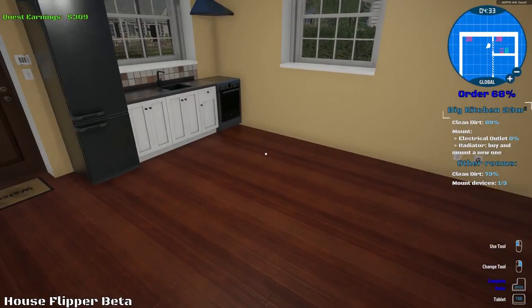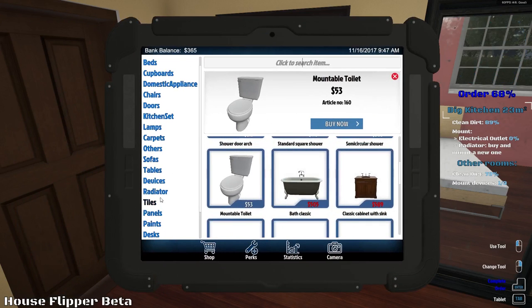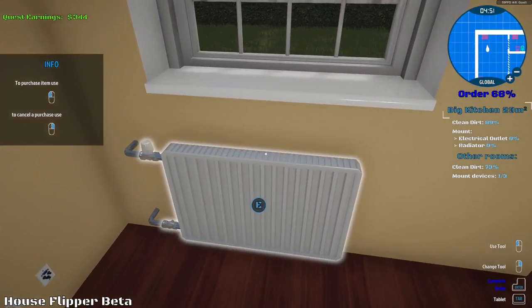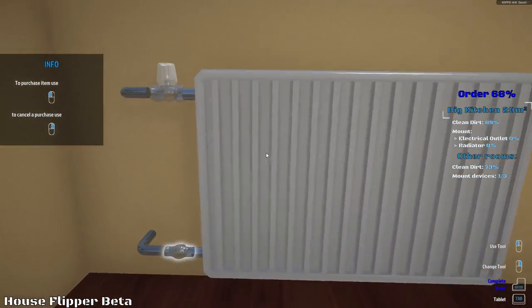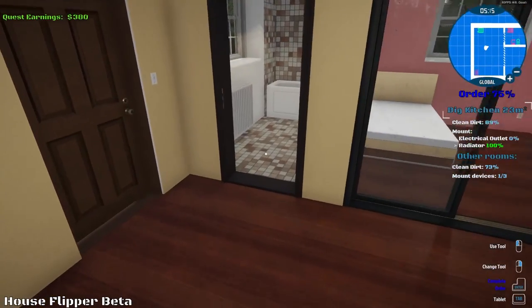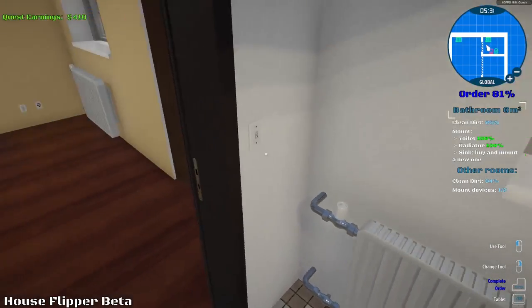So we need two radiators. I thought it said three but it says only have to mount three devices and I've already got the toilet in. So let's go back and find the radiator. Let's get two of these - or do I need to buy them individually? Let's just do these one at a time. There's that one there - let's grab another one and put it here. Let's go ahead and install these. We get some knobs - there's a big nut. Place that down there. There we go. Radiator is installed - that's a hundred percent.